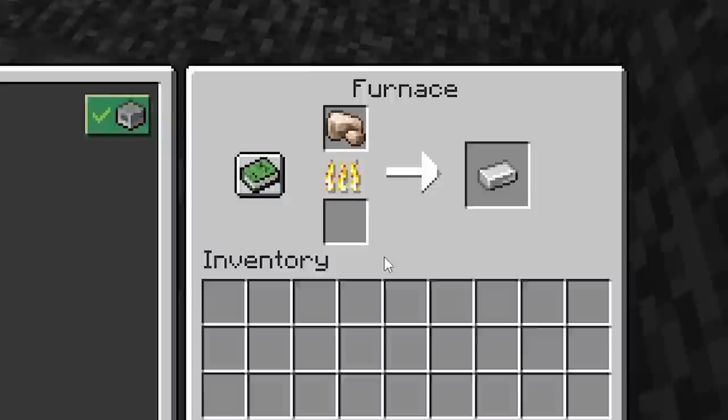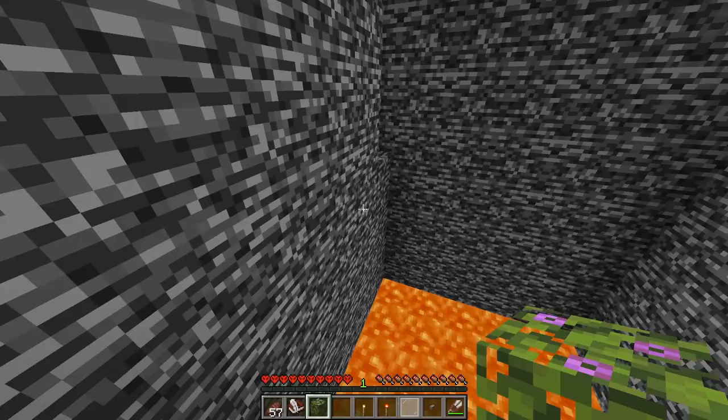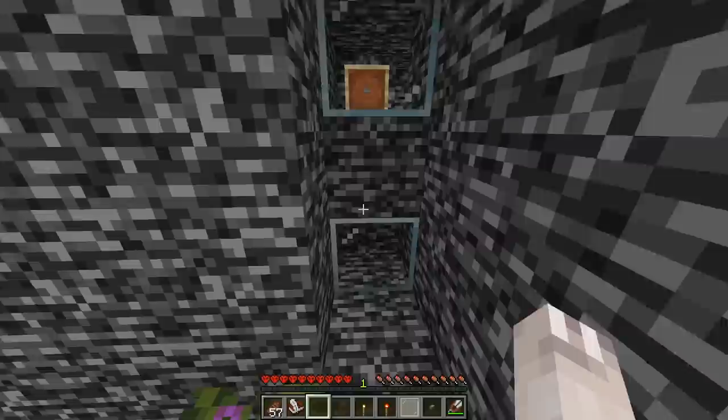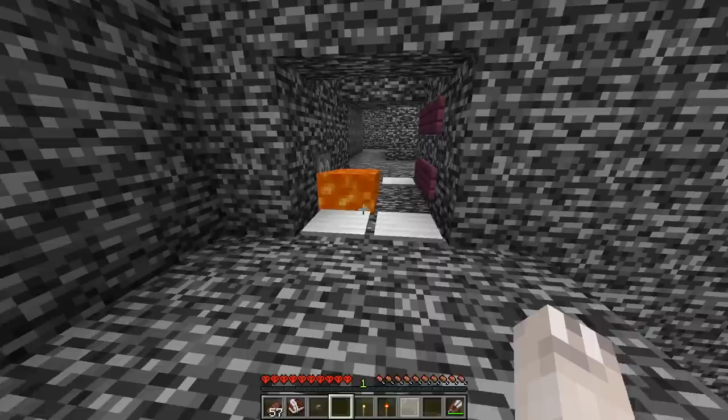I decided to smelt my iron inside the furnace. I crafted a pair of shears, and I went back and grabbed the leaf block. I then used the leaf block to cross the pit of lava. When I looked through the glass, there was an item frame with a button in it, so that probably meant place the button down — so that's exactly what I did. A piston then went off, dropping water where the lava used to be.